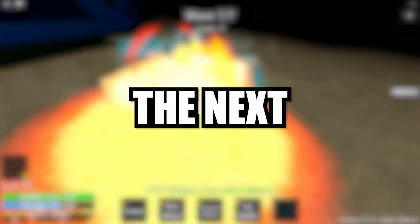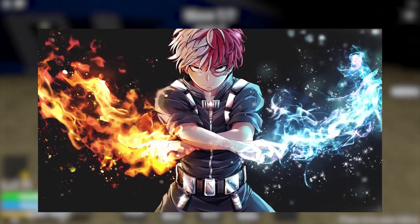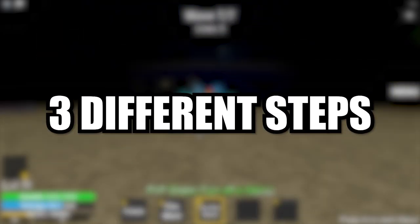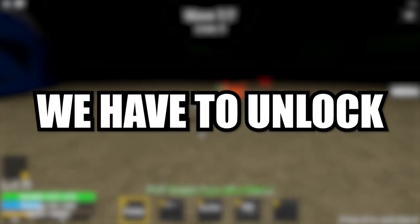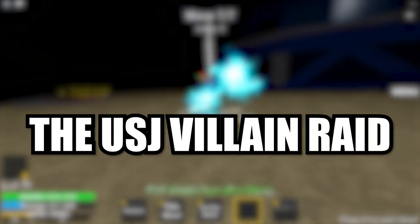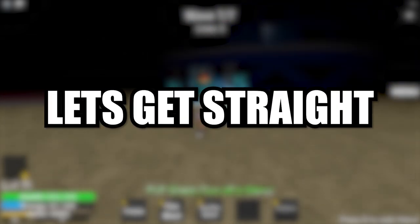Alright guys, today I'm going to be spending the next 100 days as Shoto Todoroki in My Hero Academia Roblox. To become Shoto, we had to complete 3 different steps: Step 1, we had to look like Todoroki. Step 2, we had to unlock half hot half cold and max it out. And the final step, we had to solo the USJ villain raid. So yeah guys, let's get straight into the video.